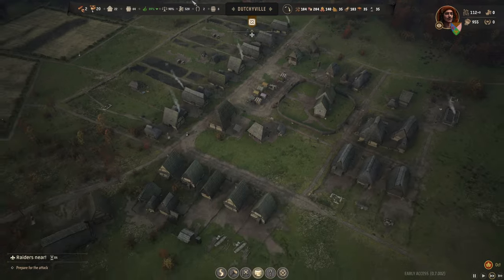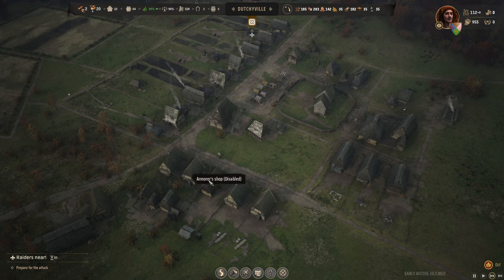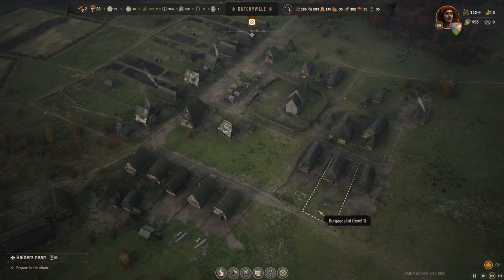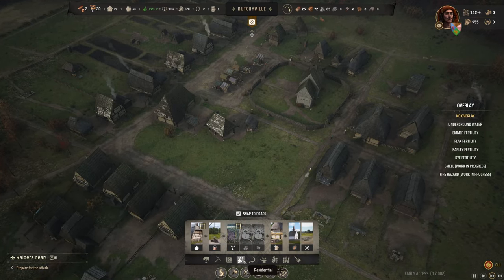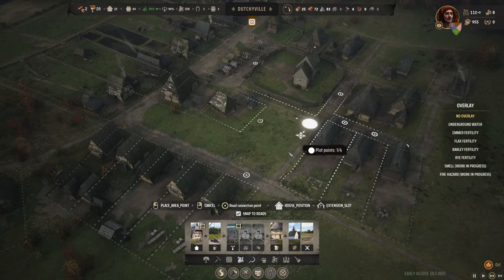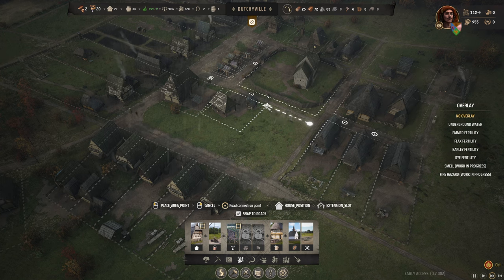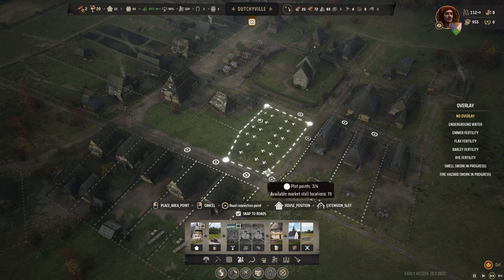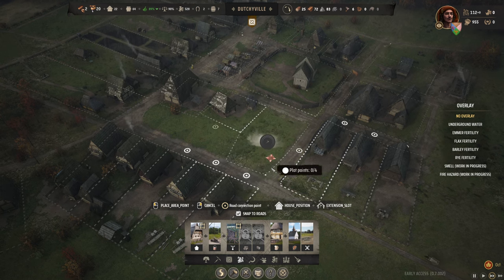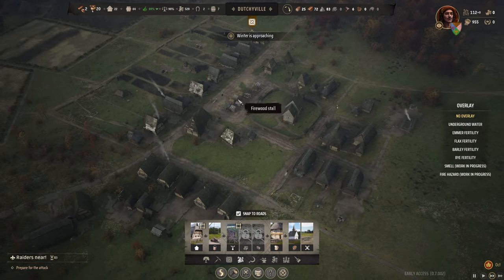I also did not do right putting these houses further away from the market. These ones need to be upgraded. Maybe we should just make another market and see if they're going to build a market over there. I could remove this old market.